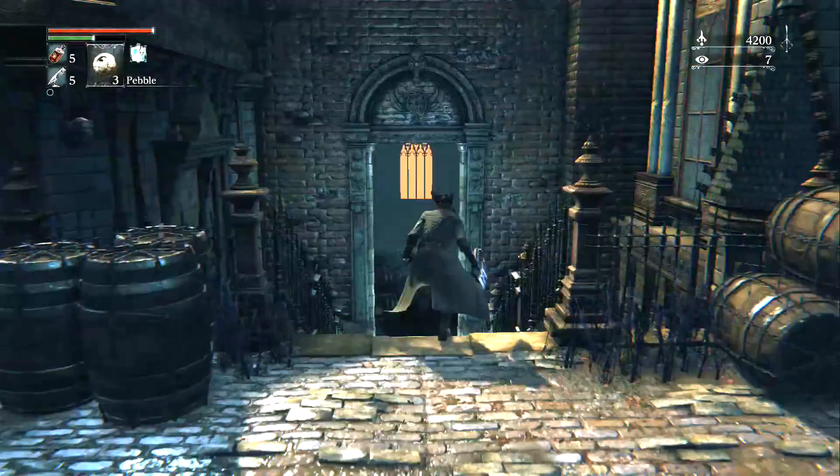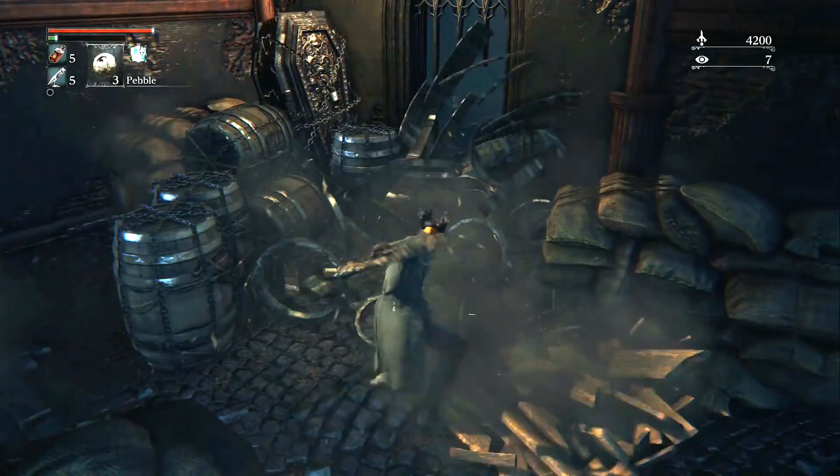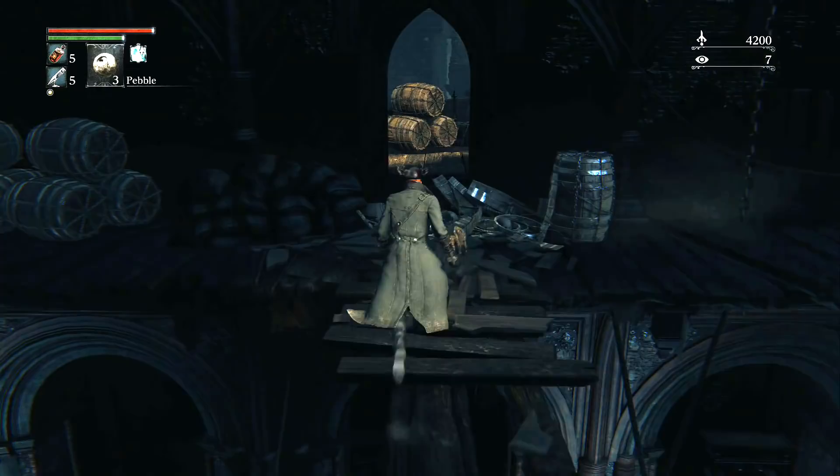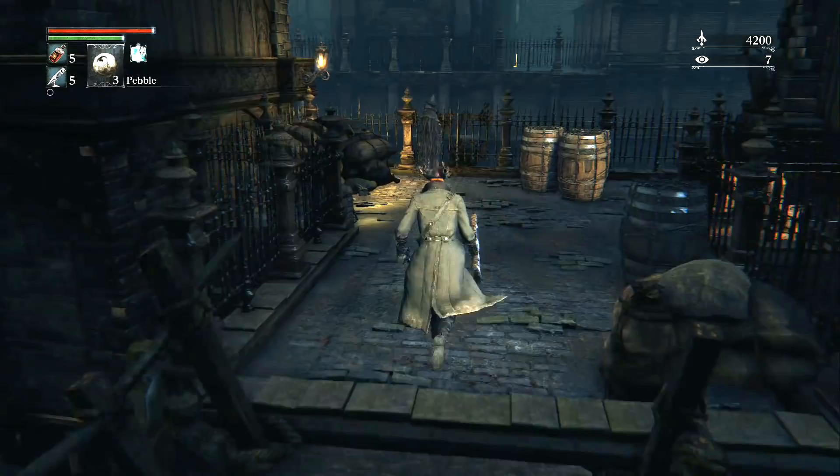Next, go back to the caged dog area, and this time go the other way towards the sewers. There is a hidden window here behind the boxes that has two hanging bodies ready to be cut down, with items on them. One has the sawsphere weapon, and the other has two bloodstone shards. There is also an NPC, Eileen the Crow, that will give you a few items if you keep talking to her.